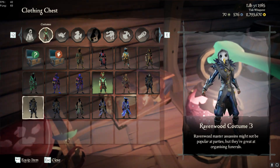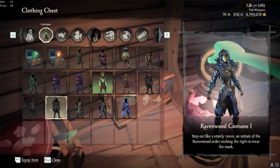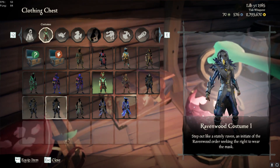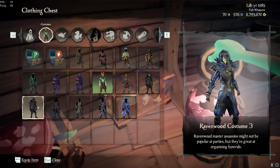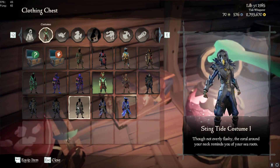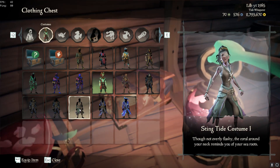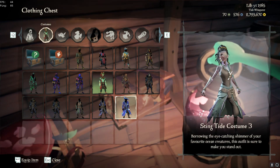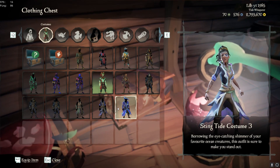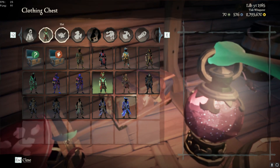Next we have some battle pass costumes from different tiers. There's this one, this one, and this one — if you want to look like a giant bird going across the ocean, that costume's for you. Then we've got the Sting Tide — if you want to look like a jellyfish going across the ocean, go for it. Personally I'd never wear it — maybe as a meme — but that's about it.